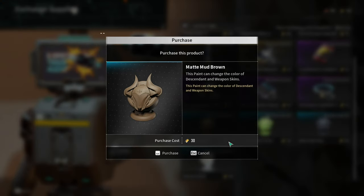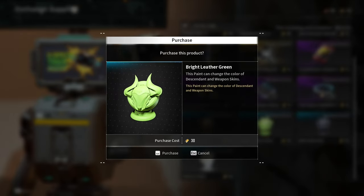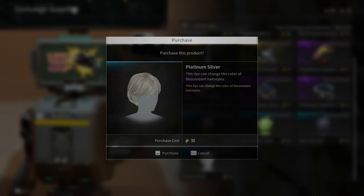For the paints, there's Matte Mud Brown, Bright Leather Green, and Matte Dark Gray. And for the hair paint, there's Platinum Silver.